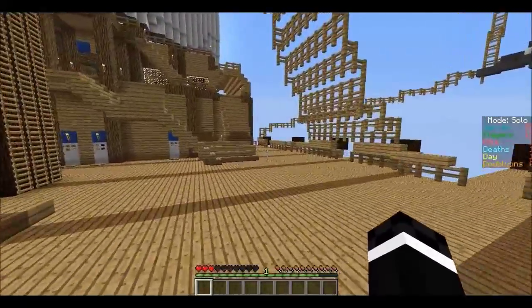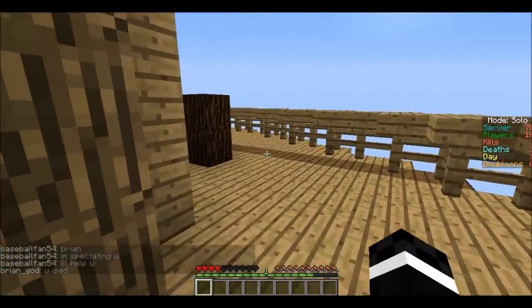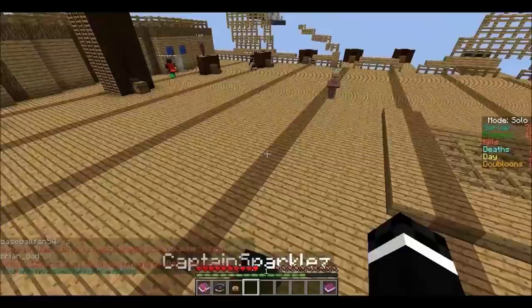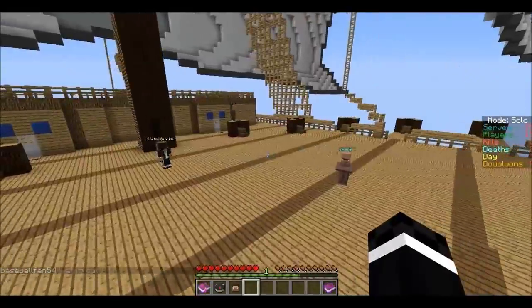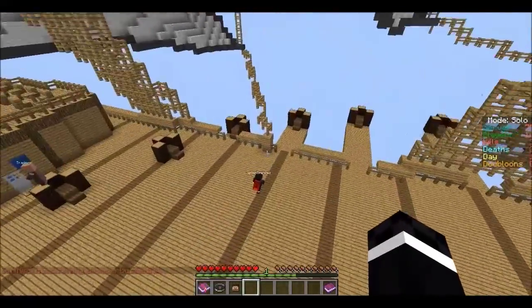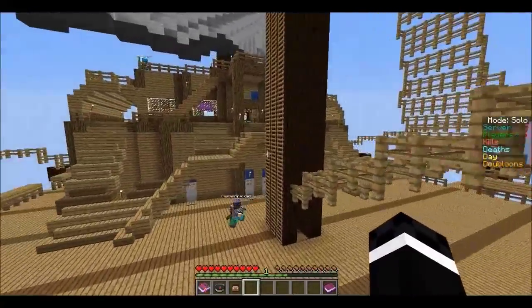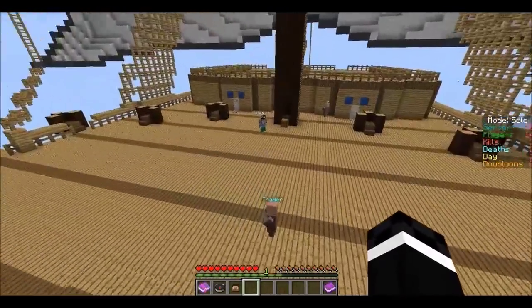So this server is brand new today. The only game they have is survival games, but they're all custom maps with custom stuff — and I just died already, great. You get speed boosts, power boosts, and you also get disguised as Captain Sparkles. Anyone in the game gets disguised as him, and that's to avoid teaming, I believe.